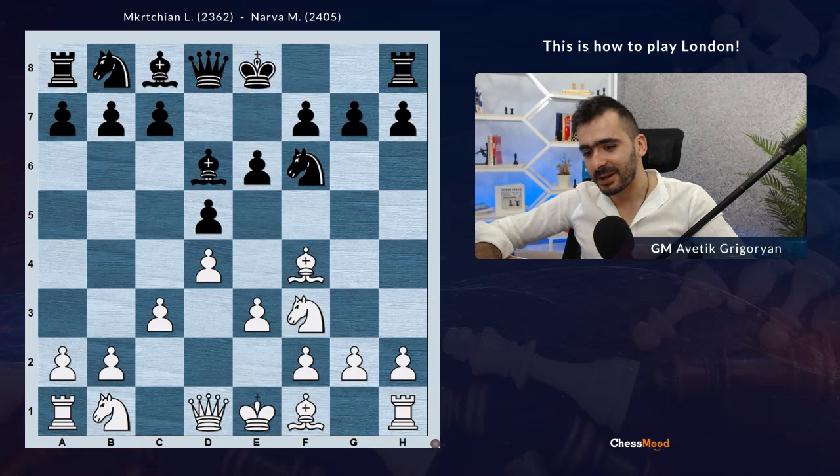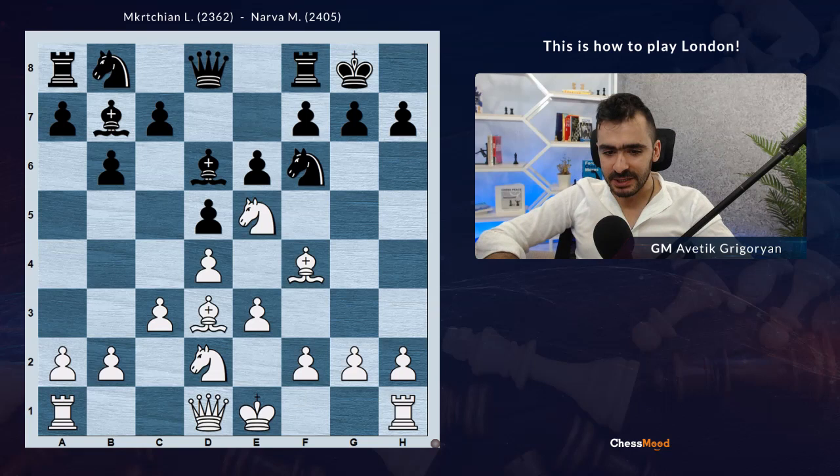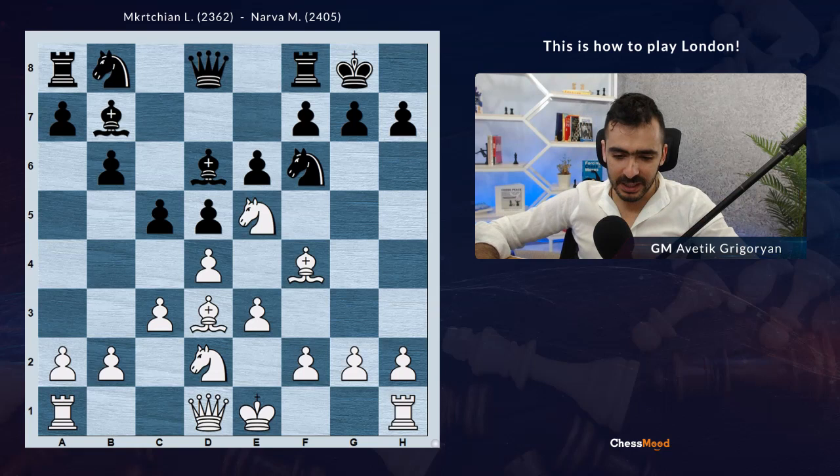Black didn't take on f4; they played short castle. Then Nbd2, b6, Ne5 going ahead, Bb7, Bd3, c5 - like a standard London system. And here many London players just play short castle, h3, some standard kind of passive game.